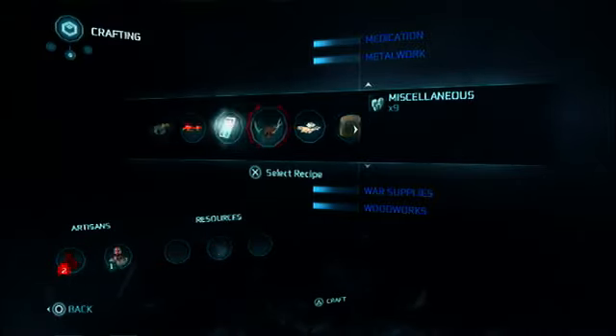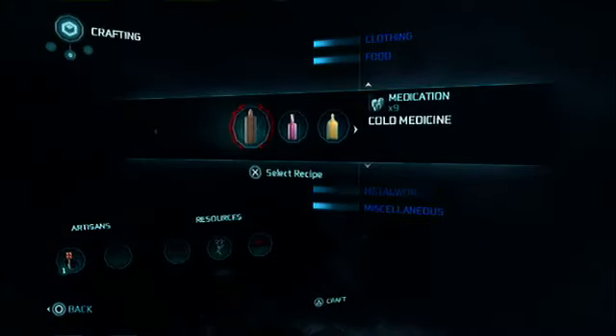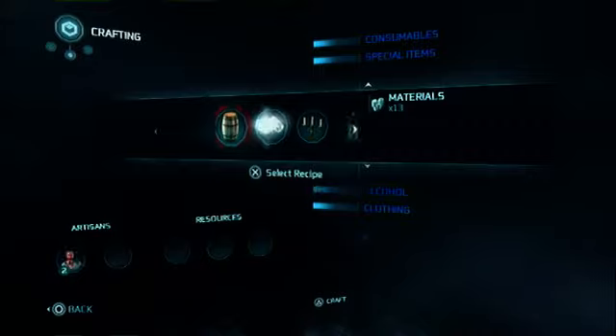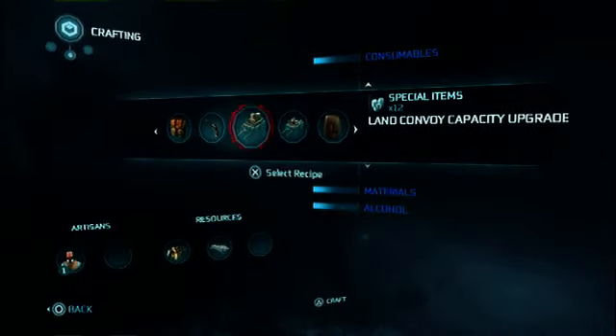I didn't know how to upgrade your character but I was looking everywhere in this game and I finally found it. Guys, it's right here. It's so simple — look in the accounting book, in the stores, anywhere. Just go there, craft items, see what's required.